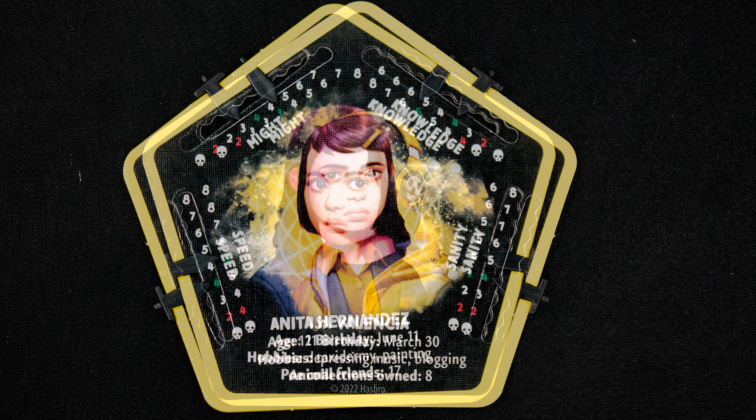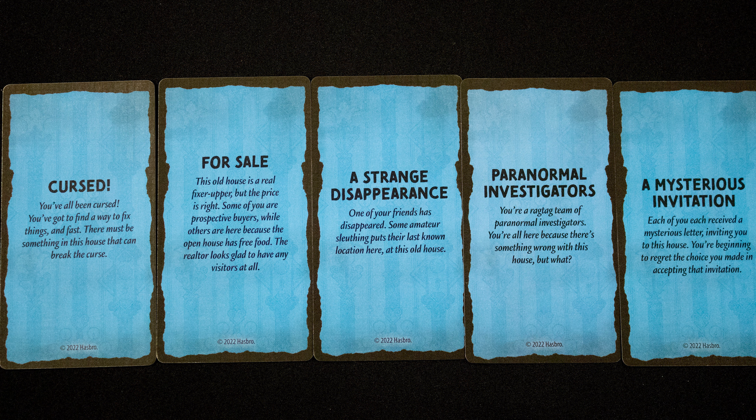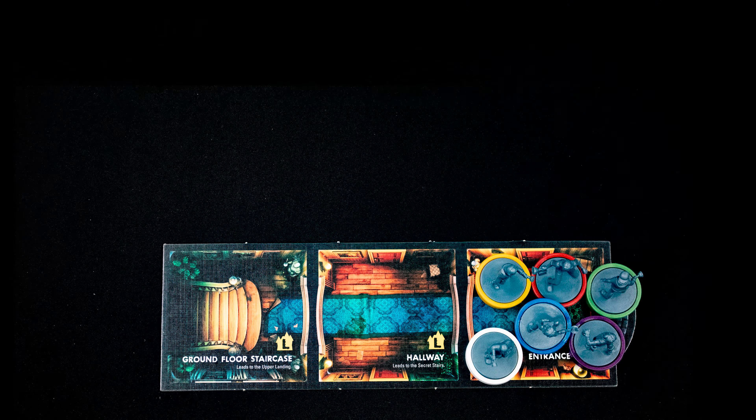Pick the character you want to play, take their dial, and set their trackers to mark the green numbers for each stat. Then choose one of the scenario starter cards and set up the starting tiles — all players start at the entrance, and the upper floor landing is placed to one side.